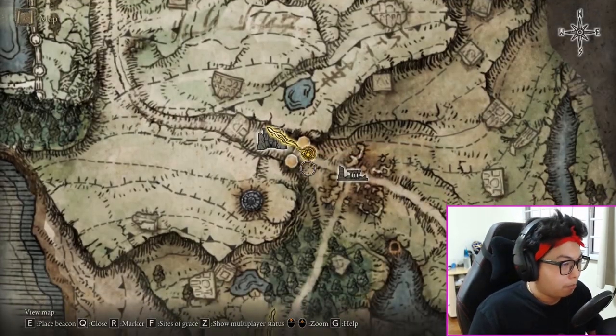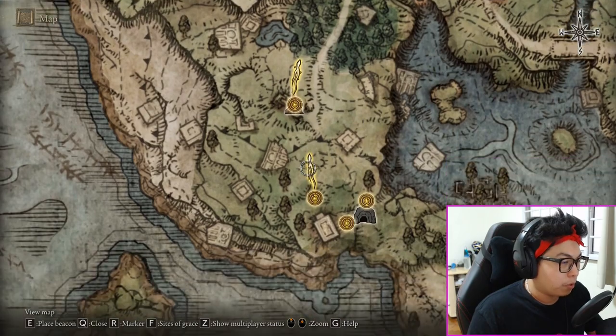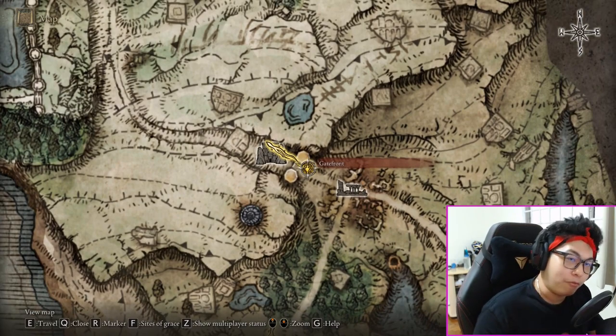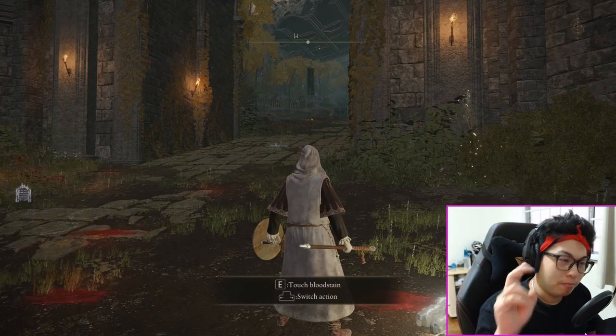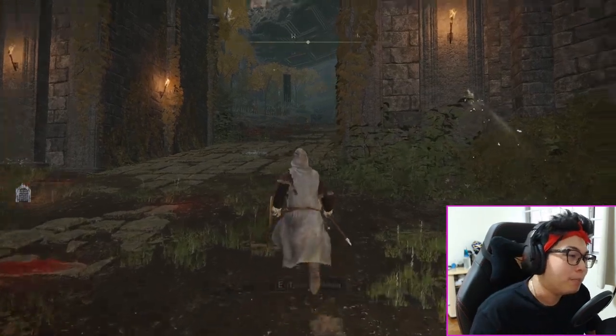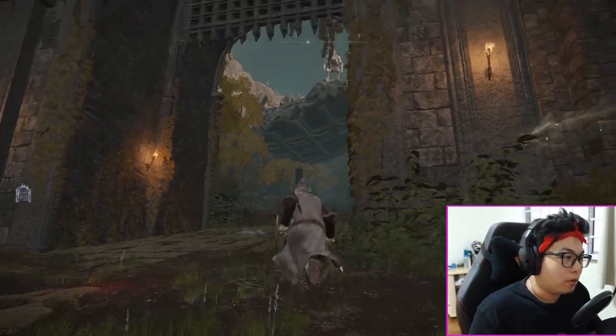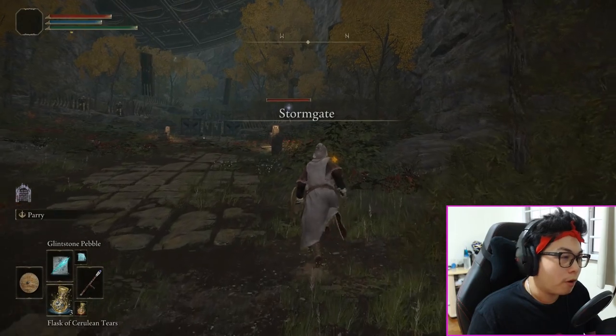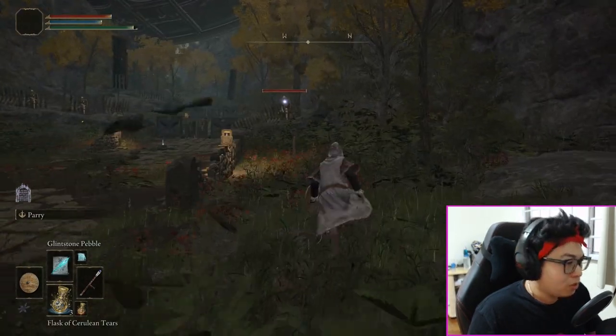First of all, you got to come to your first church — the Church of Ella. Get to the Gate Front where you meet your maiden. Once you get here, all you have to do is go past this little gate. You see the giant up there? That's what you're gonna farm for your first 20 levels.